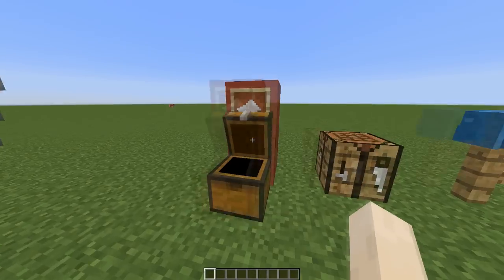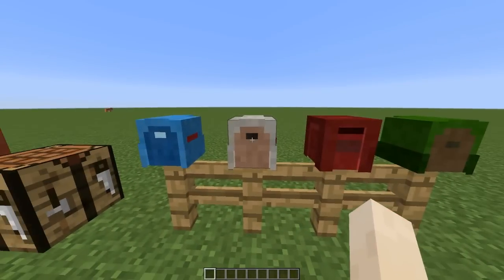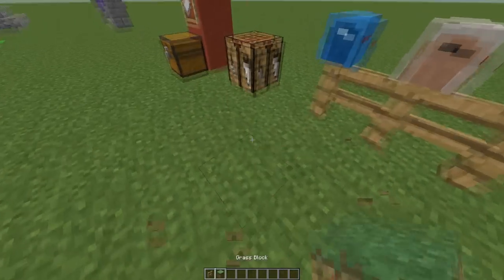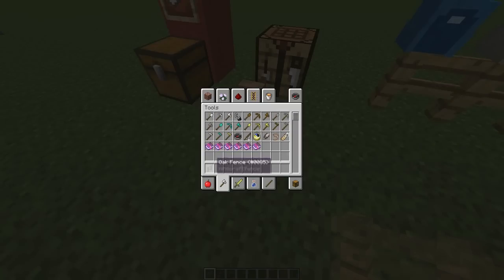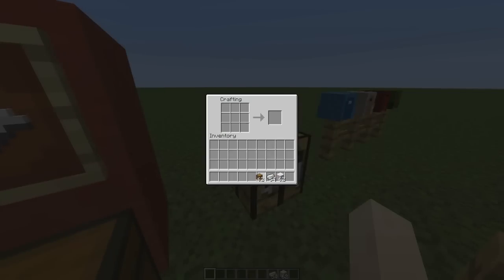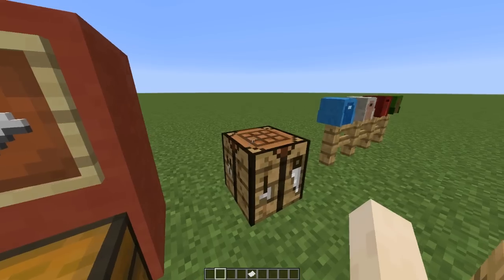First of all, how do we get one of these awesome colorful mailboxes? We have to craft it. We need five ingots, one chest, and one piece of wool. Put it in the crafting bench in that shape and you'll get a piece of paper which is the recipe. When you right-click this it will give you a mailbox.